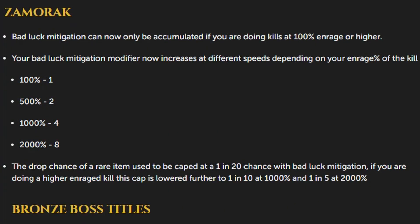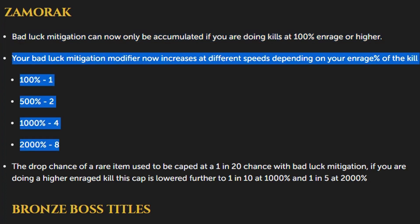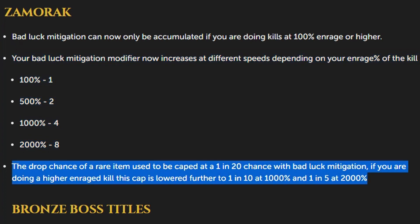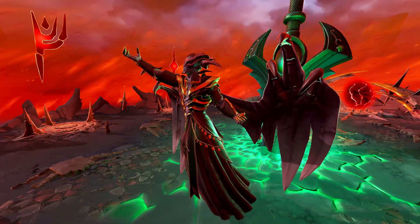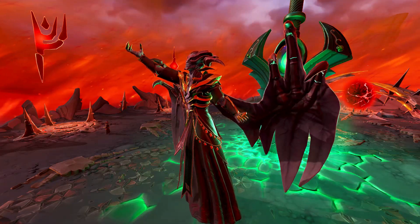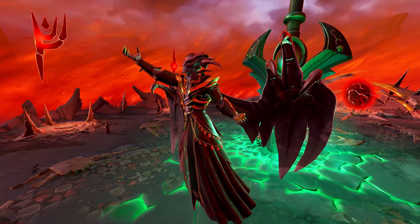As for Zamrak, low-enrage farming has been nerfed at least to the point of bad luck mitigation, as it can now only be accumulated if you're doing kills over 100% enrage. The bad luck mitigation modifier seems to increase at faster speeds depending on your enrage, which is completely fair as high enrage kills do take longer. The drop chance of rare items used to be capped at 1 in 20 with bad luck mitigation, but at high enrages it can go as low as 1 in 5 if you're really dry at 2000% enrage. Now while I'm all for improving drop rates at high enrages thanks to a higher bad luck mitigation modifier, removing bad luck mitigation from low enrages entirely seems a bit much, especially when phase 7 solo scales dreadfully. Could it not just have been 0.5 times bad luck mitigation?